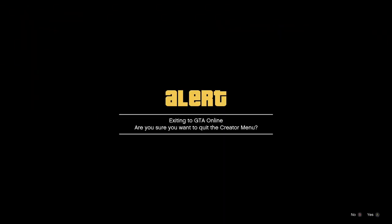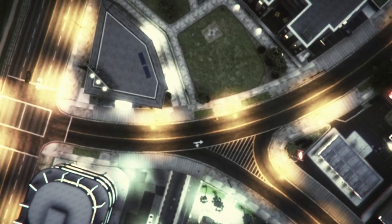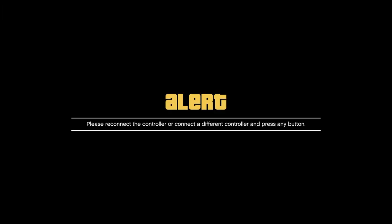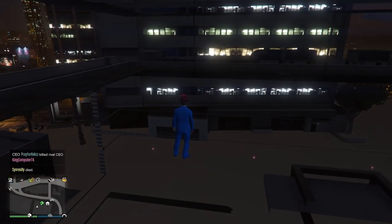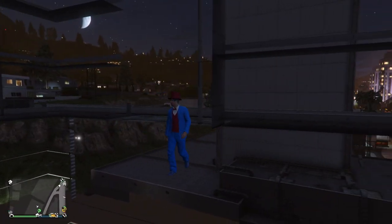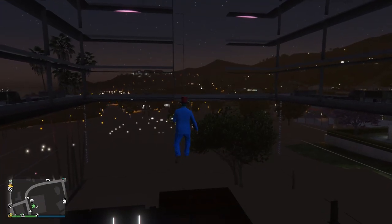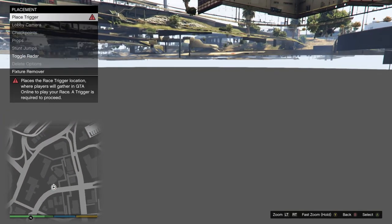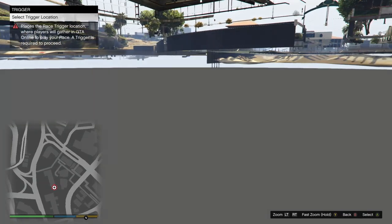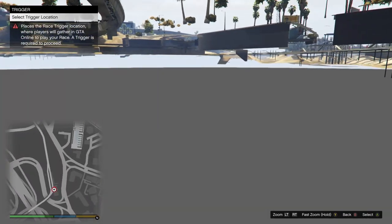Once you've placed your drop trigger out of bounds and are happy with where it is, complete all of the minimum requirements for the race and publish it. Then exit to GTA Online, go to My Jobs, and start up the race you just made. As soon as you're loading in, disconnect your controller for about a minute, then reconnect your controller. You should find yourself at the exact location where you put the trigger. Unfortunately, I have no clue how this step will be done on PC — if someone out there knows, please let us know in the comments. Overall, this is a very complicated glitch and takes a while to set up, but once you do, you can teleport to all of your desired out-of-bounds spots whenever you want.